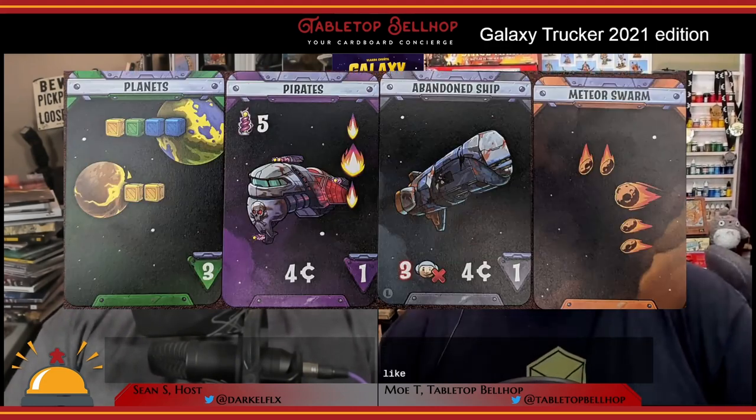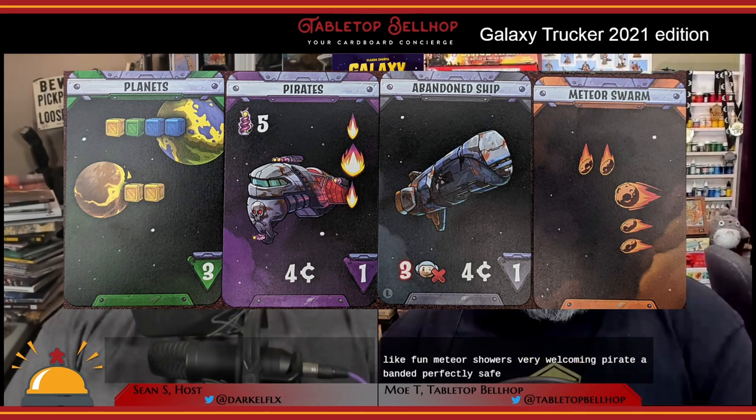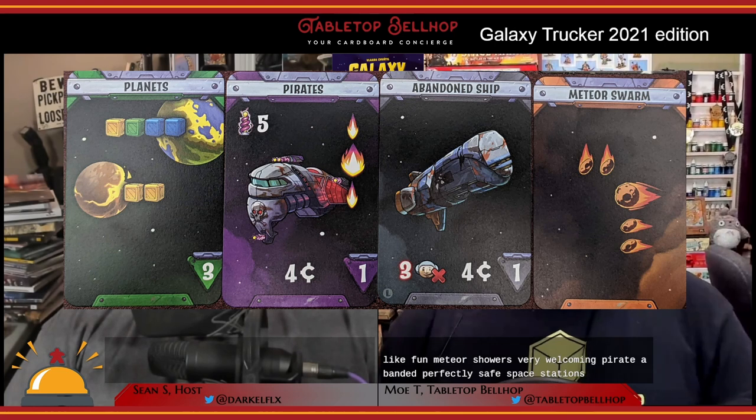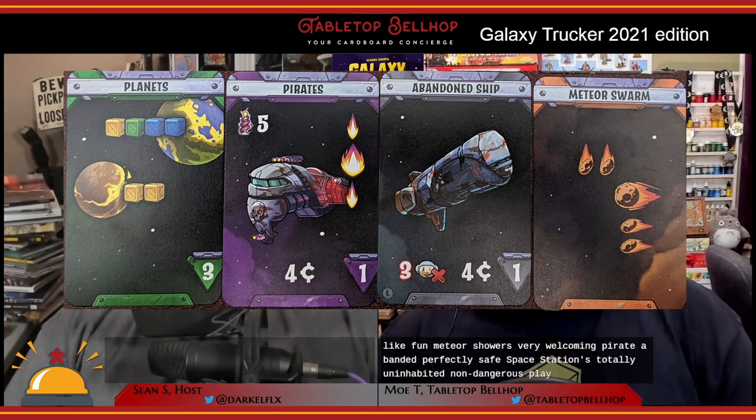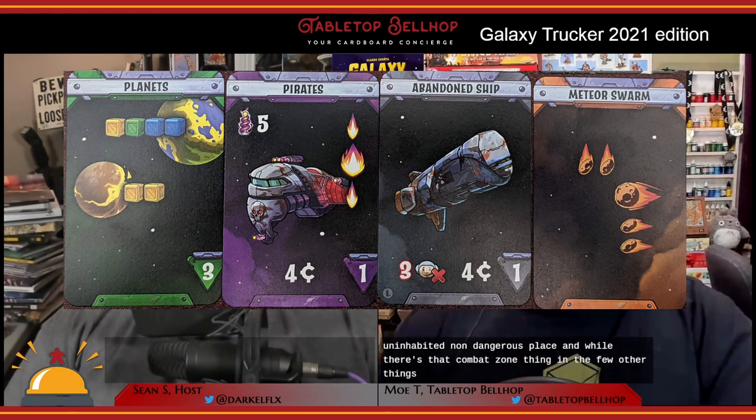Once everyone has their ships built, they then go on a supply run, where players encounter all kinds of interesting things, like fun meteor showers, very welcoming pirates, abandoned perfectly safe space stations, totally uninhabited non-dangerous planets, and while there's that combat zone thing, and a few other things you'll encounter along the way.